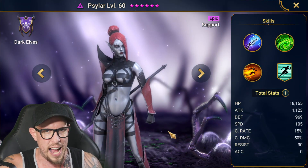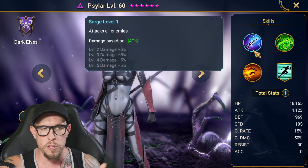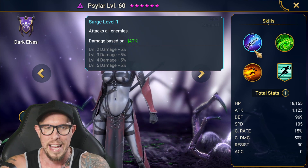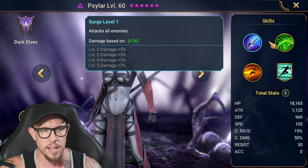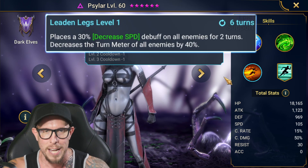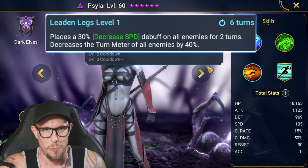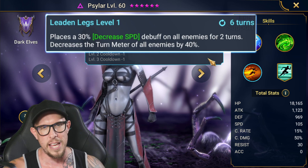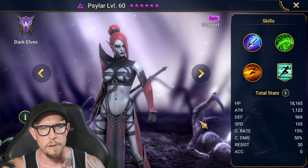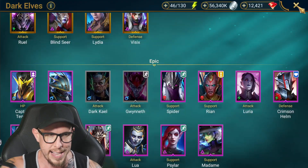Next up is Sylar. You can use Sylar in a stun set, stunning the minions of the Ice Golem and the waves to help you get to the boss. AoE on the A1, AoE with decreased accuracy on the A2, decreased speed which works against the Ice Golem himself, and turn meter reduction which also works against the Ice Golem. A lot of turn meter manipulation and crowd control from Sylar — you don't even need to use her for damage. Use her for control.